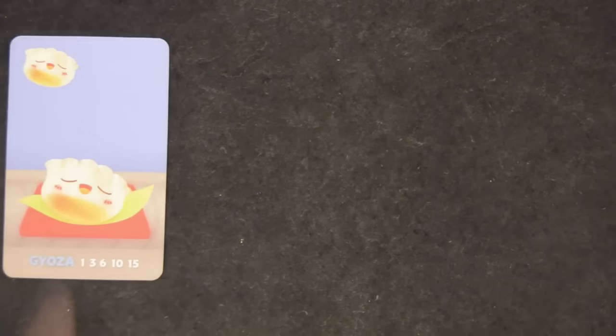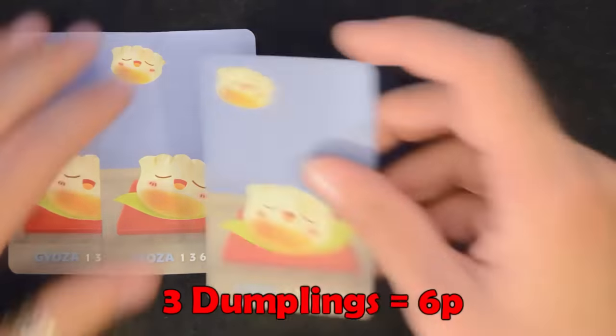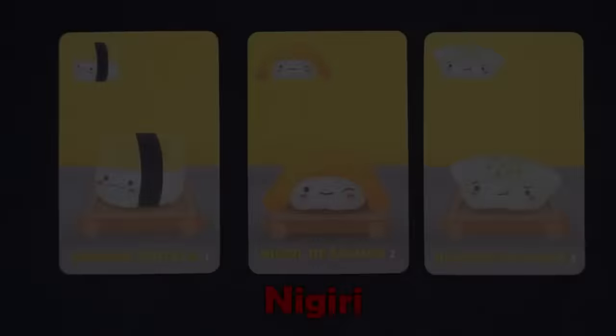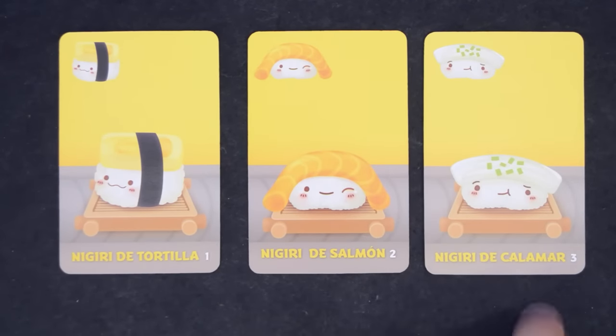Dumplings give you points exponentially. One dumpling scores one point, two score three, three score six, four score ten, and five or more dumplings score fifteen points. There are three types of nigiri: egg worth one point, salmon worth two, and squid worth three.